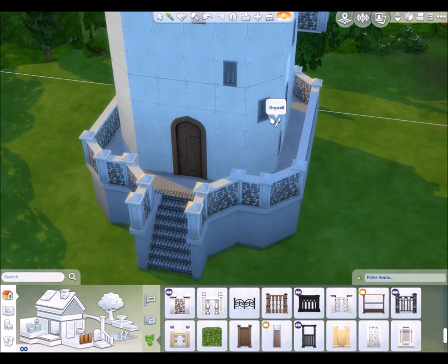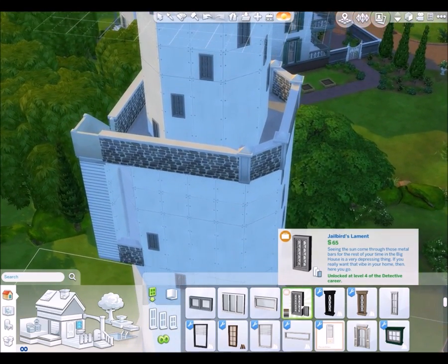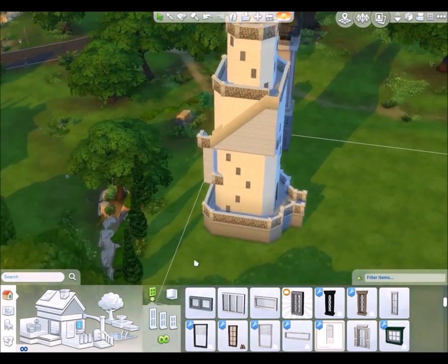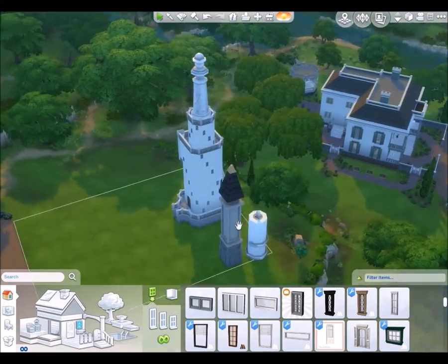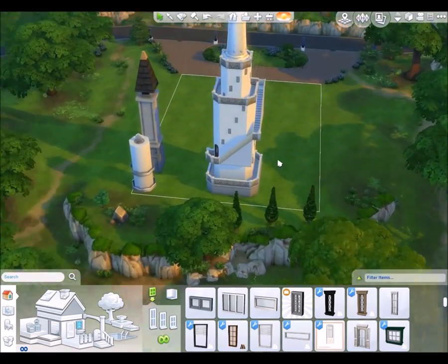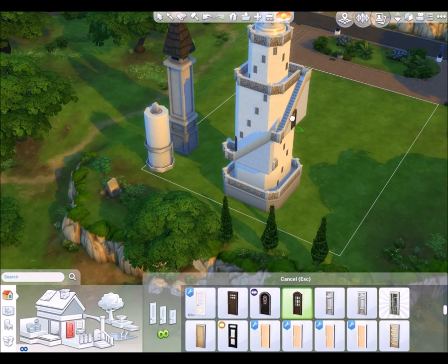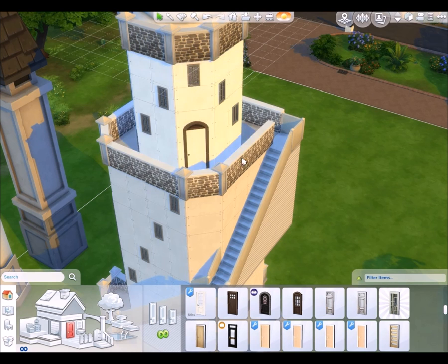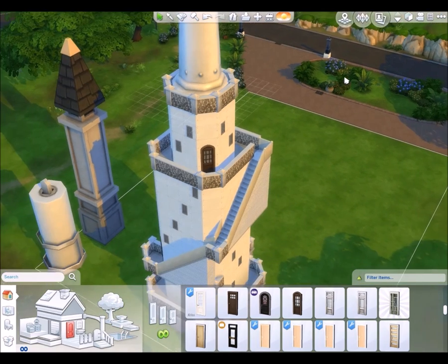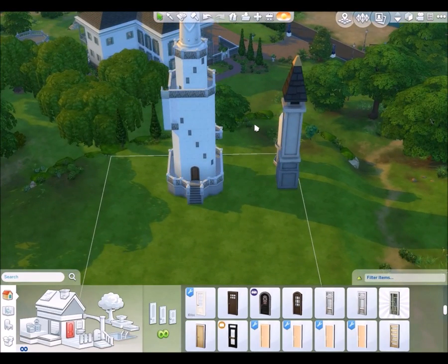I found the perfect window — it's actually a prison window from the detective career, but it's exactly the right size and shape for what I want. I've gone a bit crazy with them and put them everywhere in a zigzag pattern, which just seemed right at the time. I now have all my windows and I put a door there as well so you can get out to the top. I should really have one up here too so you can get into the top part — but the move objects trick caused issues with one window, so I'll just delete it. What's one less window at the end of the day? Now I need to find some paint.